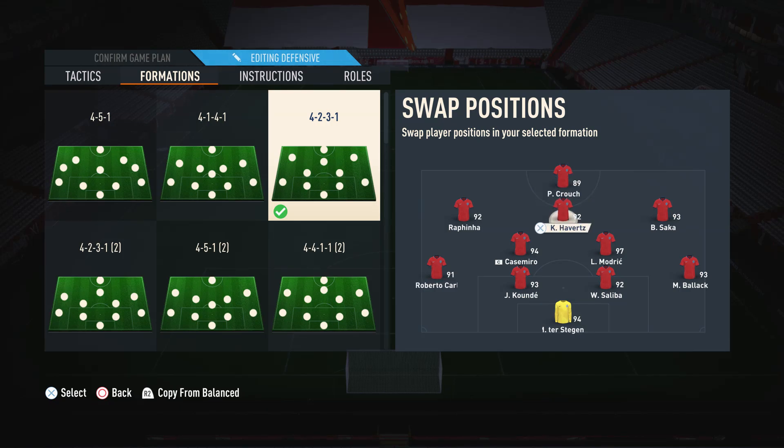As for the CAM, pretty much use whoever you want at this point in the game. I would suggest somebody that has at least a bit of creative ability, as they are in the main playmaker position of the team in the central CAM role. Just use whoever you're comfortable with, but I would also suggest somebody that can finish off chances as well, because there are many times where the central CAM will get into the box to finish those off.